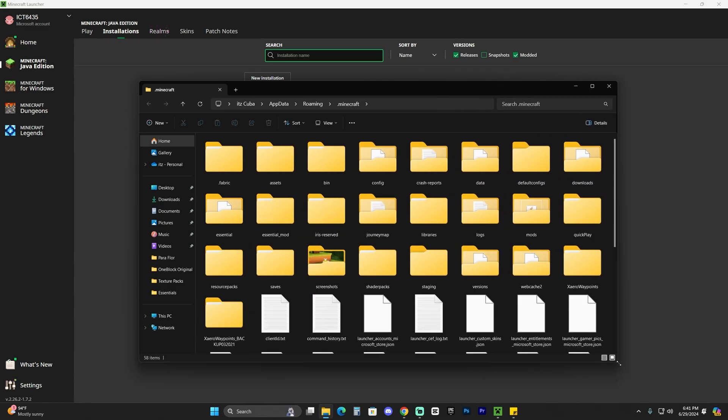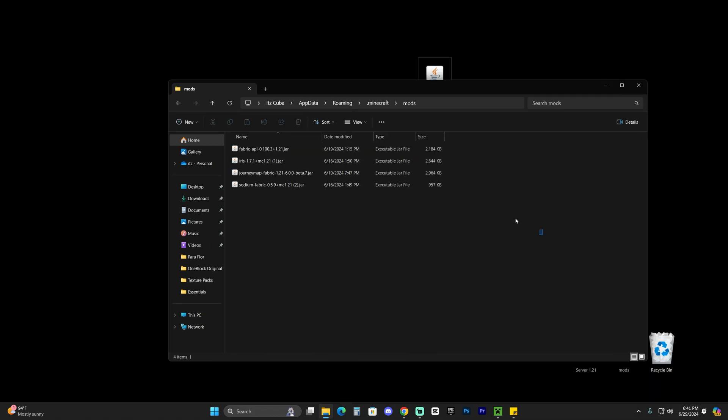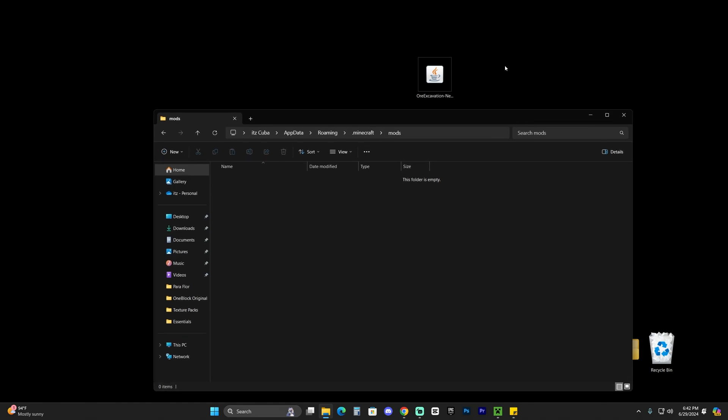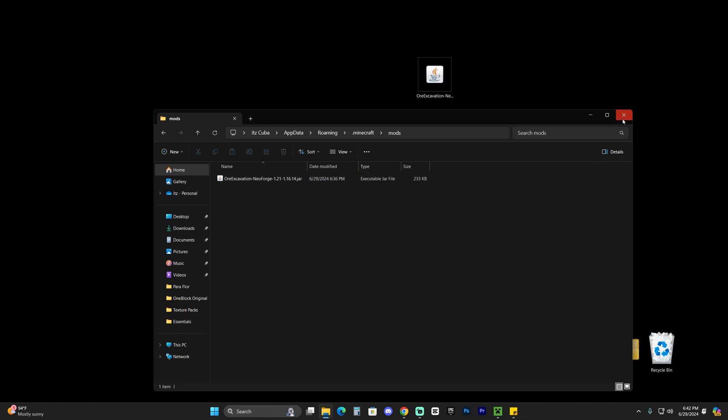That folder icon will open a folder with a lot of files, and we're specifically looking for another folder called 'mods' — M-O-D-S. If you don't have a mods folder, you can always create it yourself by adding a new folder and naming it 'mods.' Once you've either created or found the mods folder, open it — it will likely be empty. All you have to do now is drag and drop the Ore Excavation NeoForge mod into this folder. Make sure any other mods in there also match your NeoForge instance and game version, which is 1.21, and they must be the same mod loader type.